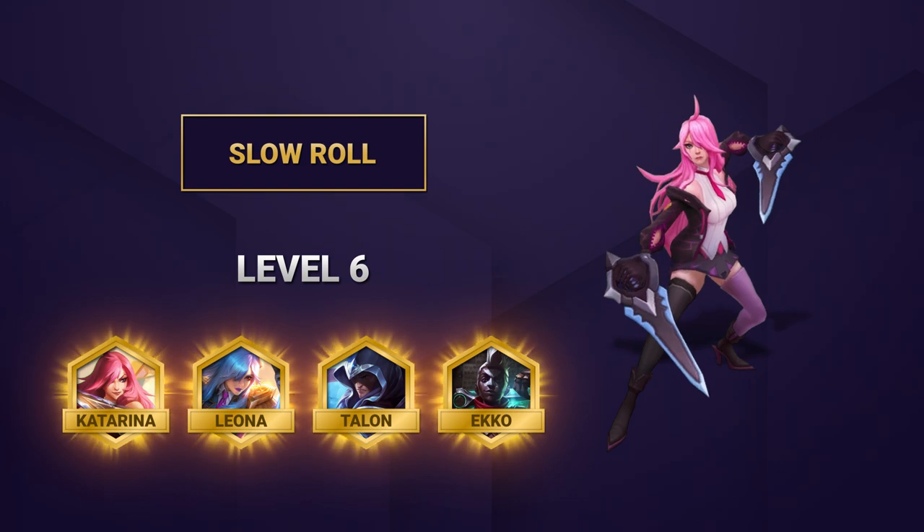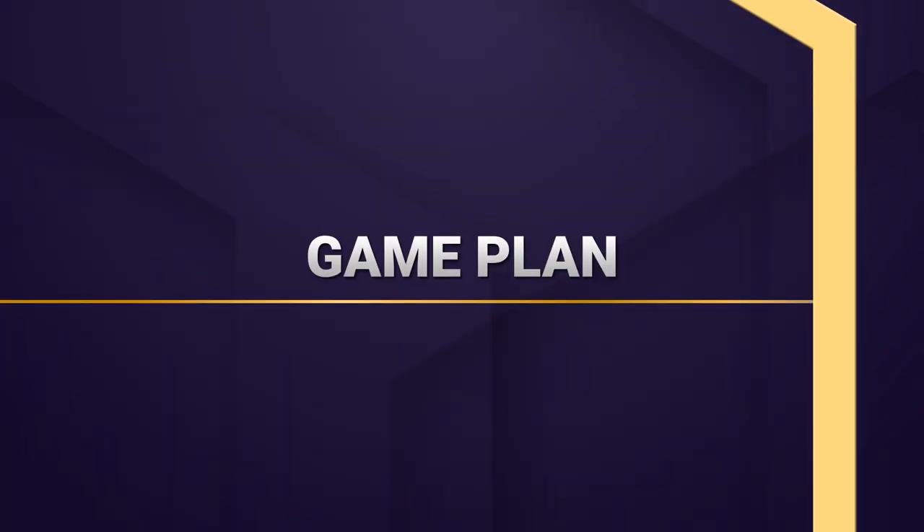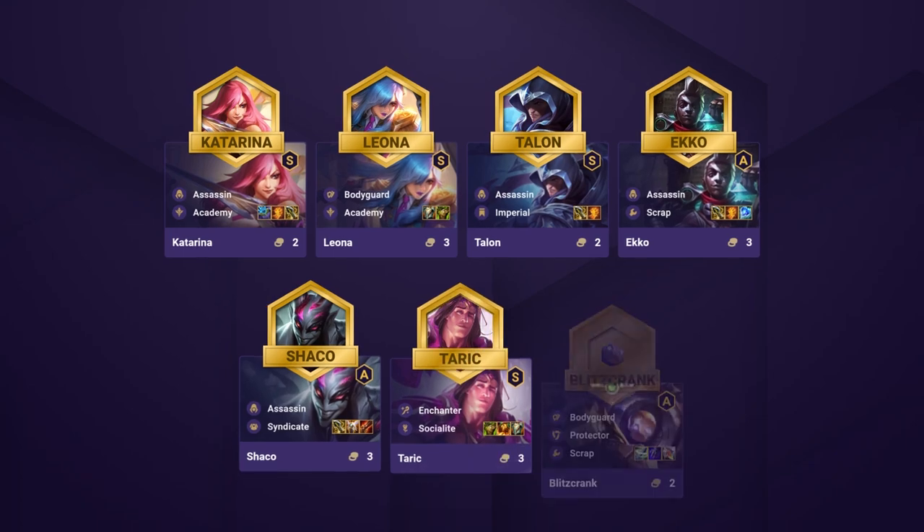Katarina is the main priority, but you'll also want as many 3-star units as possible, prioritizing Leona and the assassins. At level 7, you'll be running Katarina, Leona, Talon, Echo, Shaco, Taric, and Blitzcrank.